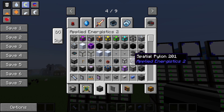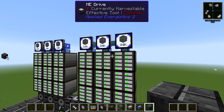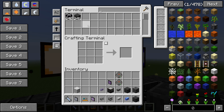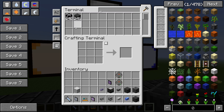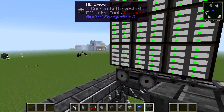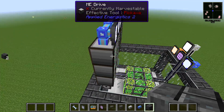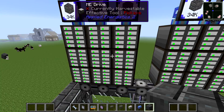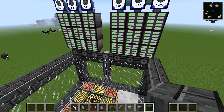Everything's on and now my storage monitors are working. If I grab something like Skystone Brick, I can display how many Skystone Bricks are in my network — 34,000 of them. Also importantly, the blocks of Applied Energistics will transfer channels on their own. You don't need cables between ME Drives as long as they are touching in block form — they transfer channels directly.